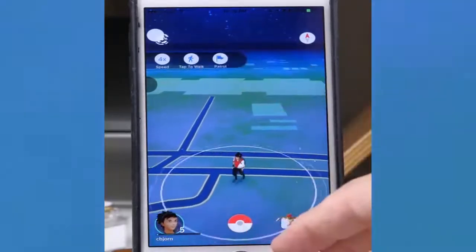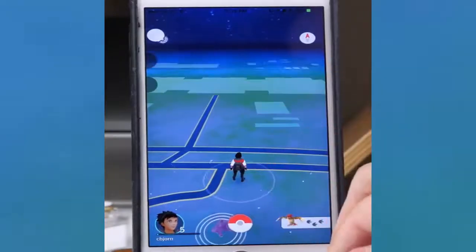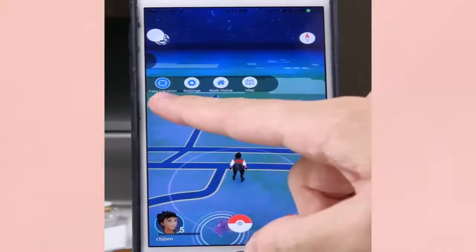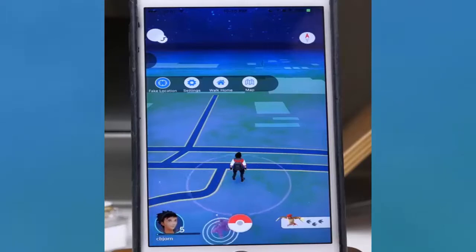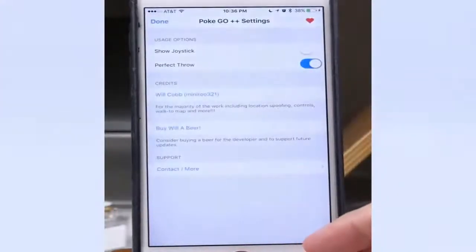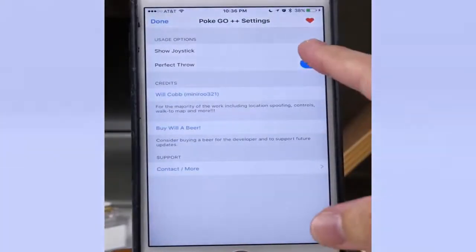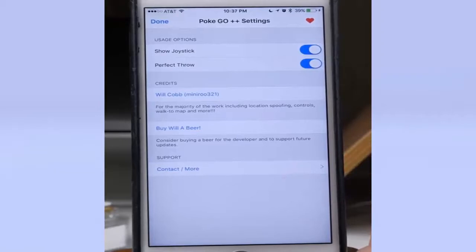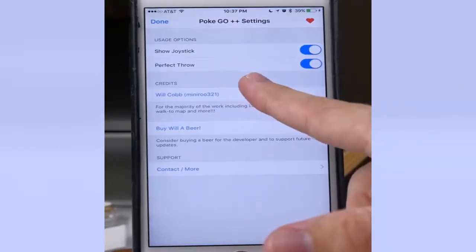You can hide the slide-out bar by tapping it again. Pulling it back up reveals more features. The fake location toggle is one you'll want enabled at all times, as it allows tap-to-walk and joystick functionality. In settings, you can show a joystick and toggle 'Perfect Throw' on or off. Perfect Throw gives you a perfect throw every time you try to catch a Pokemon with a Pokeball.